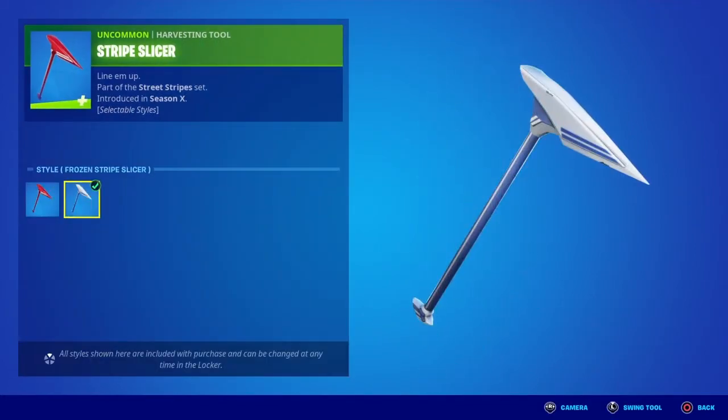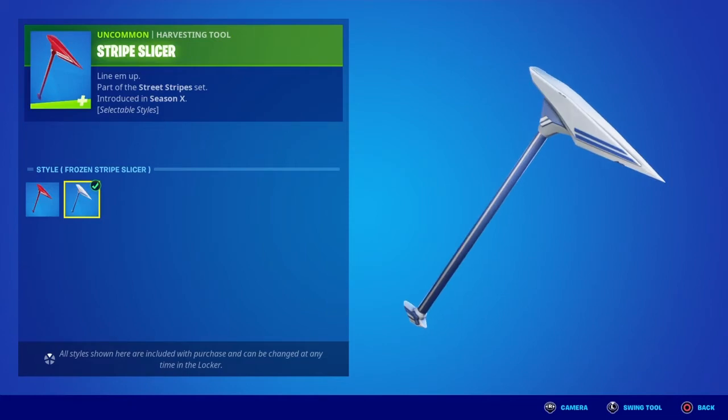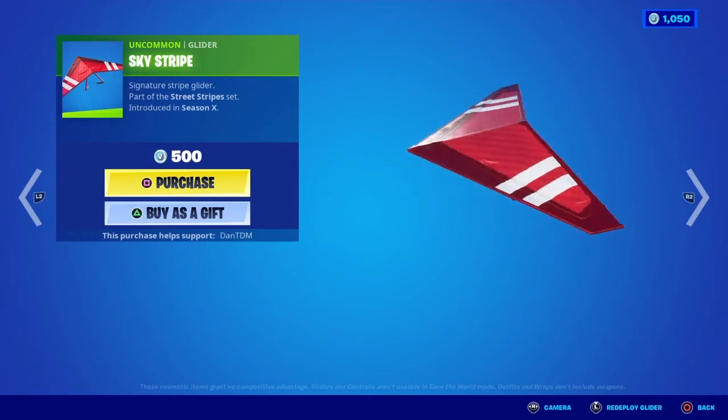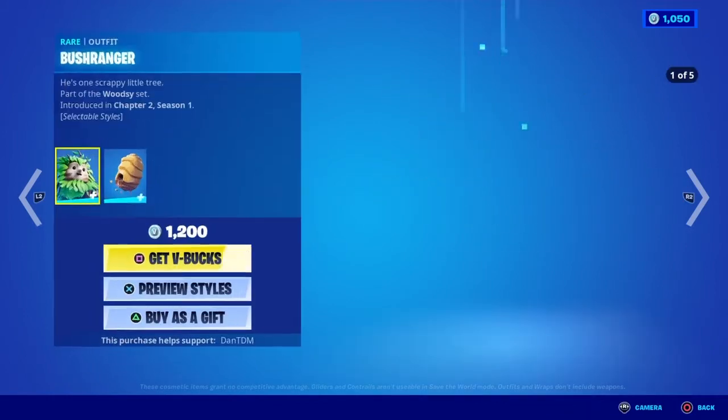Stripe Slicer. Frozen Stripes — that's actually pretty clean. It'll fit really well with the PlayStation skins for PlayStation Plus. Sky Stripe — actually, this is a pretty dope glider, I'm not gonna lie.